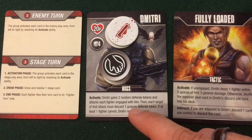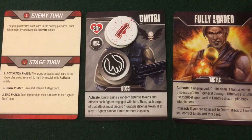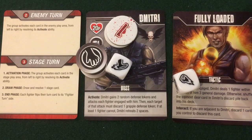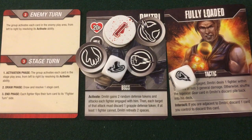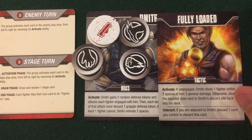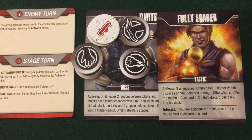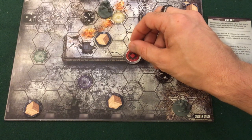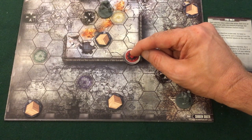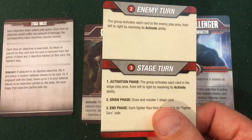Now it's the enemy turn. Dimitri gains two random defense tokens and attacks each fighter engaged with him. Luckily our friend ran away so he's not engaged, and we draw a kick and a punch defense for Dimitri. Then we activate Fully Loaded — he is unengaged and our friend is within five spaces, so he deals him three general damage. Our friend gets flipped to his inactive side because he has no defense tokens and any damage flips them. He won't get targeted by enemies, but will get targeted by Dimitri for destruction.